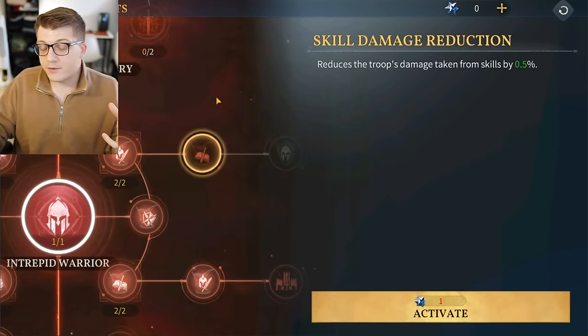We have 'troops attack while gathering' — also irrelevant since I won't gather with Miyamoto, so skip those points. There are a lot of things you can safely skip with heroes like him. There's also 'damage while attacking tribes,' which is the PvE content — those creature camps out in the world. I might care about this for events later, but right now I'm focused on PvP damage. Tribes are extremely easy for me to defeat currently, so I don't need extra help there.